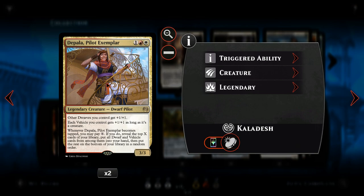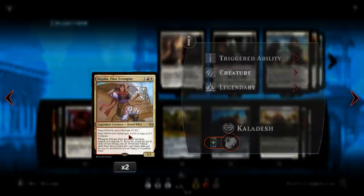Next we've got Depala — she's one of the lords of this deck. She's one red, one white, one colorless — a 3/3 pilot. When she's in play all of our other dwarves get plus one plus one, so automatically pretty awesome. Each vehicle we control gets plus one plus one while it's a creature. Also, whenever she becomes tapped we can pay X mana, reveal the top X cards of our library, put all dwarf and vehicle cards into our hand, and the rest on the bottom. She's a really cool card with general buffs and the ability to search for more.